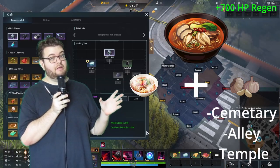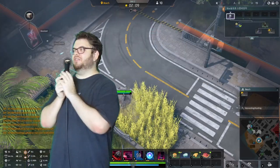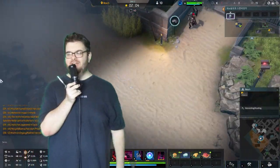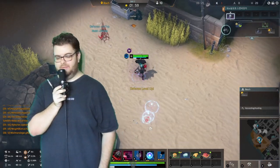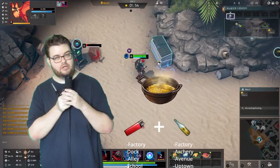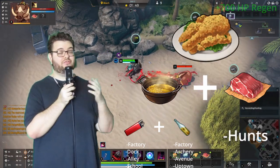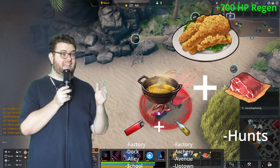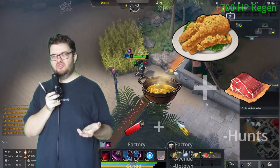Garlic Ramen is a really good way to make a lot of decent food quickly. And if you don't want to cook at all, there's an option for that too: just kill some wolves or bears. They drop Heated Oil. Take that Heated Oil with some meat and it makes Fried Chicken, which still has 700 HP regen. In a pinch it's really good to make, especially if you get the heated oil drop.